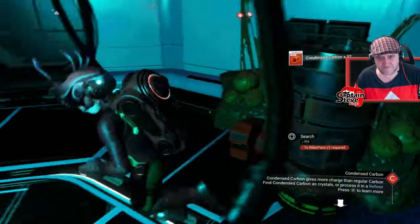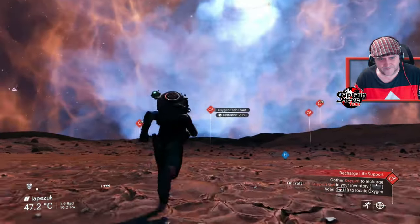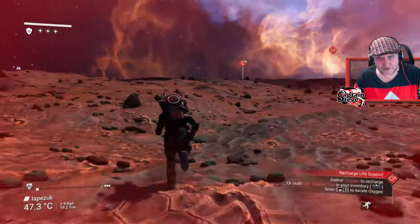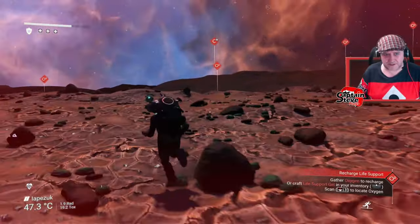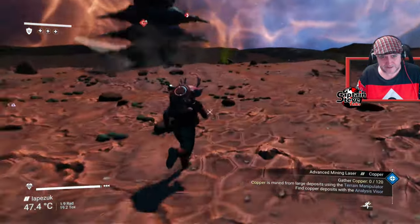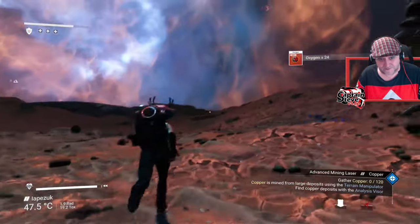We've got condensed carbon and some more condensed carbon. Let's scan — there's some oxygen just there. We're getting very low on oxygen — that seems to be the biggest bind. I'm just going to be traveling across this planet trying to get a load of oxygen. There's some more oxygen over this way.